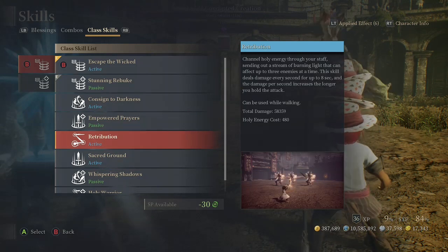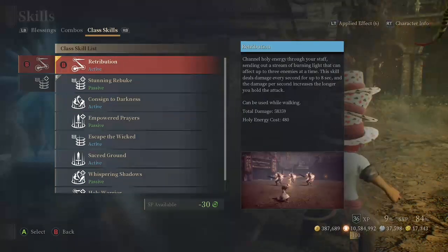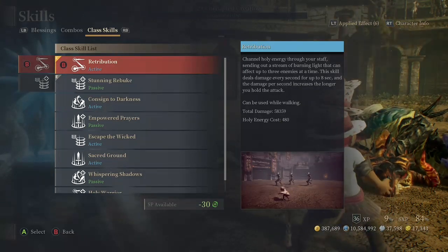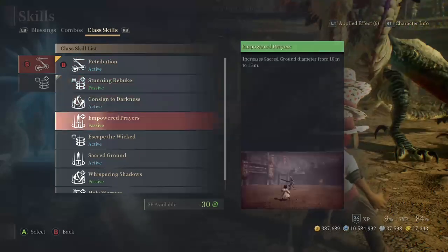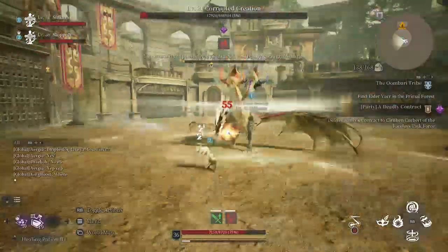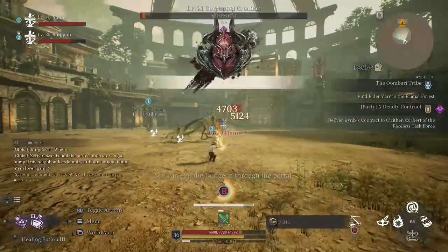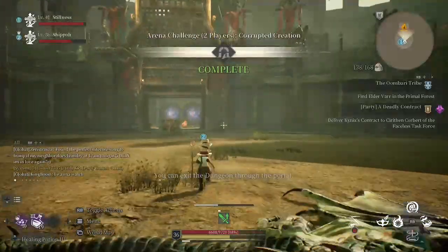The last skill is Retribution — channel holy energy through your staff, sending out a stream of burning light that can affect up to three enemies at once. This skill damages every second for up to eight seconds, and the damage per second increases the longer you hold the attack. The passive increases the maximum number of enemies from three to four. I can't show that passive because I don't have it unlocked, but it literally just goes from three enemies to four.